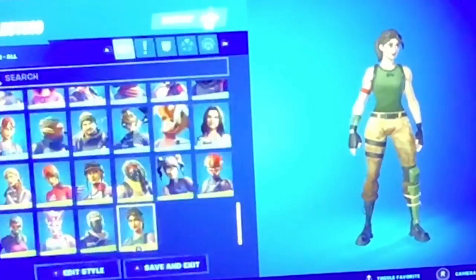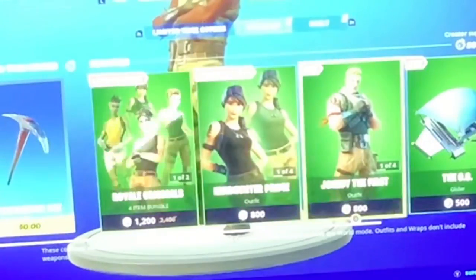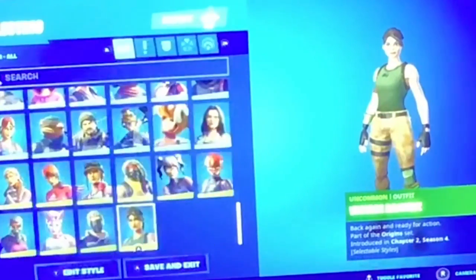This is 2020 in the item shop — there's more. I don't have zero V-Bucks, actually I have one more. I could just buy it for 1200. I didn't buy anything in that because I just didn't feel like it. There's also an OG glider — I just wanted to show you that. The pickaxe is out, yep.